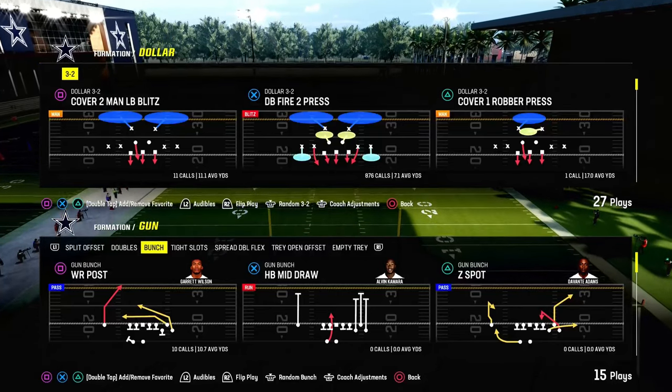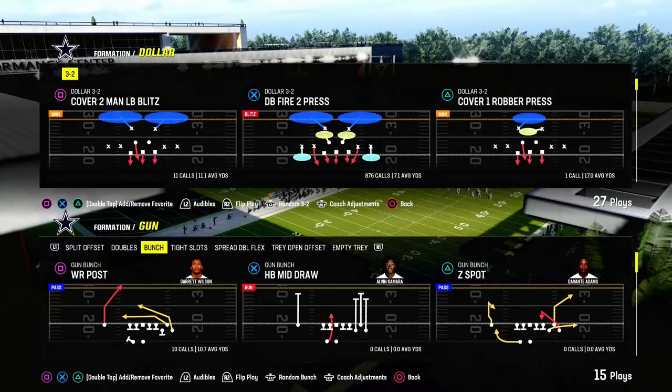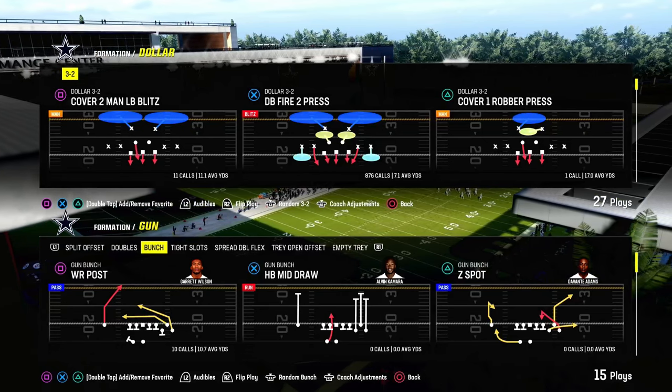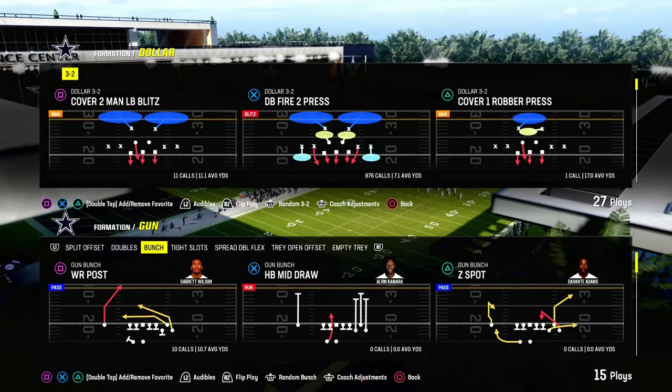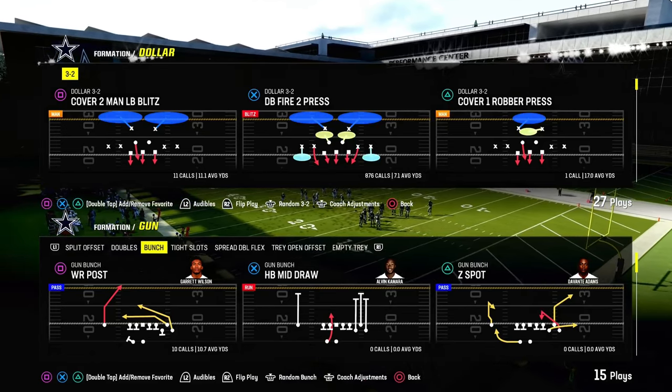Today we're going to be covering the best defense for defending the gun bunch in Madden 24. This defense, specifically this covered shell, will do a very effective job against any kind of 3x1 compression formation.